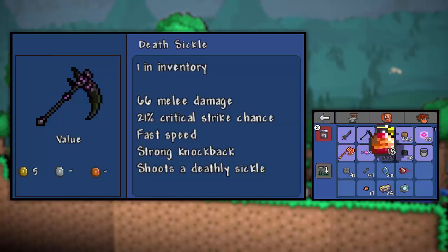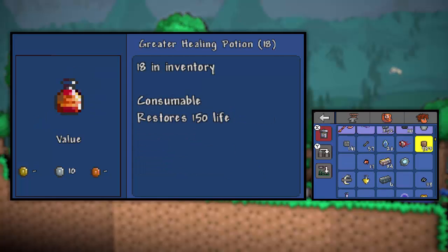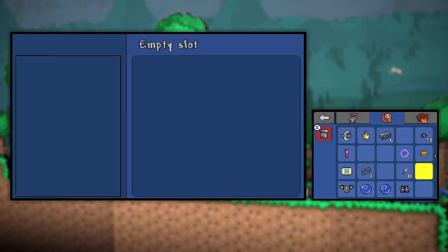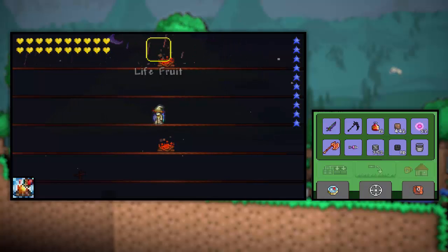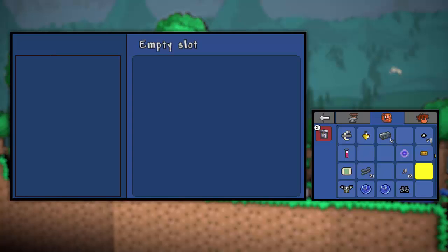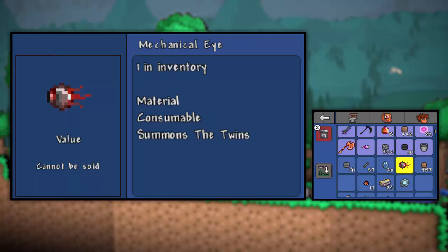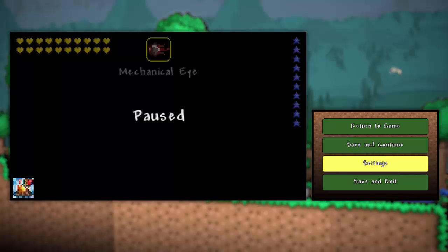Let me grab this and put that where it belongs. What else do we need? Oh, here we go - I have a life fruit. We'll take that. We're at maximum health now. Can I go any higher than that somehow? Maybe in expert mode or something? I have no idea. But anyway, I'm going to save real quick.